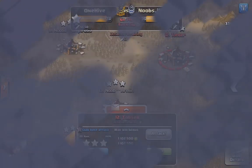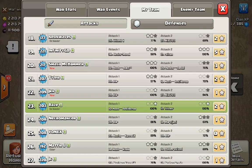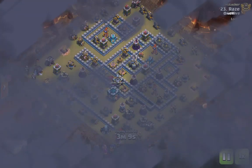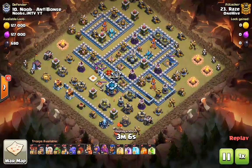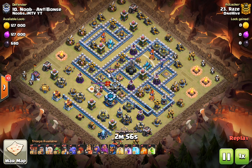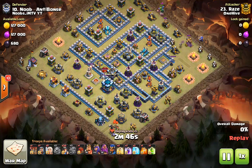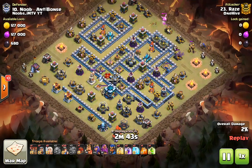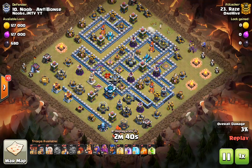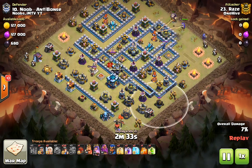Now let's move to the other half of my six-pack this war — it'll be on number 10. This is a very similar attack. We're going to go in from two o'clock, straight into an inferno, and we're going to get the eagle along the way. Then we'll come in with the miners around this area — wherever the queen doesn't pick off with her queen charge — that's where we're going to start placing the miners, probably by this cannon and over that side.